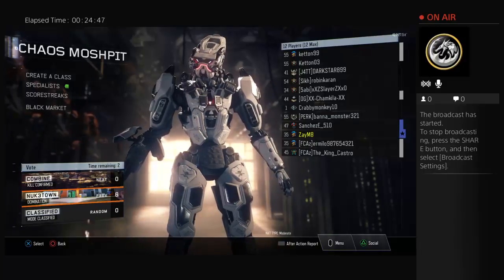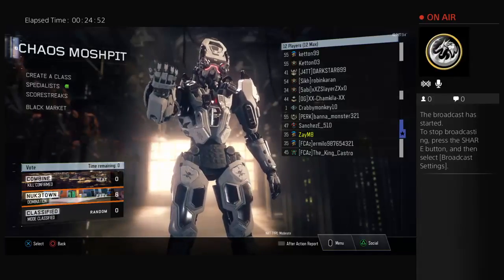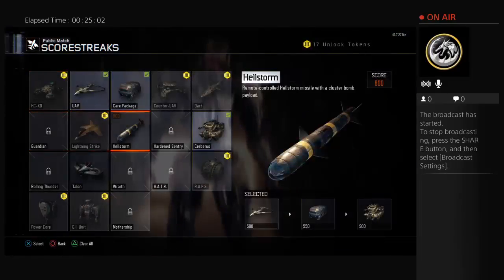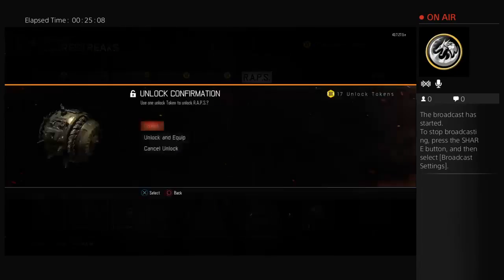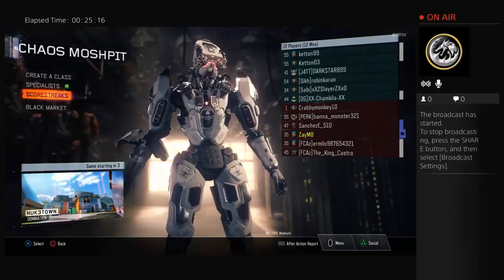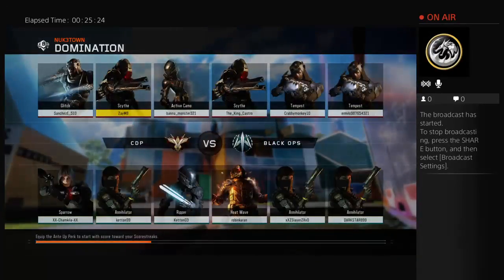Follow me on the gram - B-O-S-S-L-I-F-E-E, Boss Life. I feel like I'm about to get a hello scorestreak so I'm just gonna put Wraps just in case - because I'll be leaving some easy scorestreaks during the game and I end up getting like 20 kills in a row and I'd be getting mad. If I'd changed my scorestreaks I would have had my GI Unit and all that.